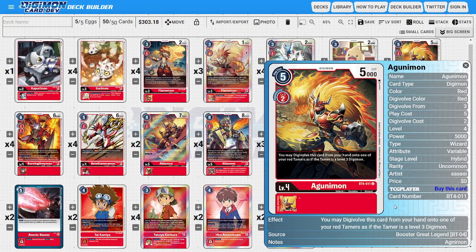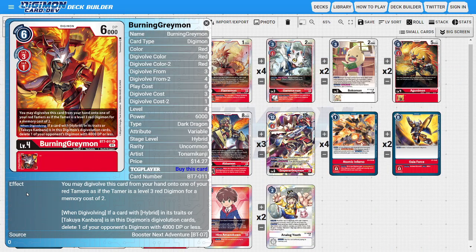Moving to level 4s, I'm running two copies of Agunimon. Agunimon is in the deck as a generic Digimon to allow us to Digivolve on top of our Red Tamers as if they were level 3 Digimon, and we can also use him as a good way to Digivolve on our stack to have a solid overall Digimon for the deck.